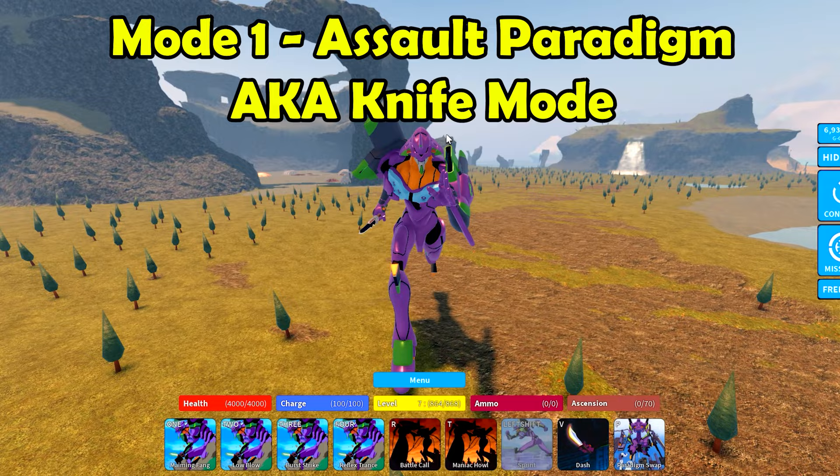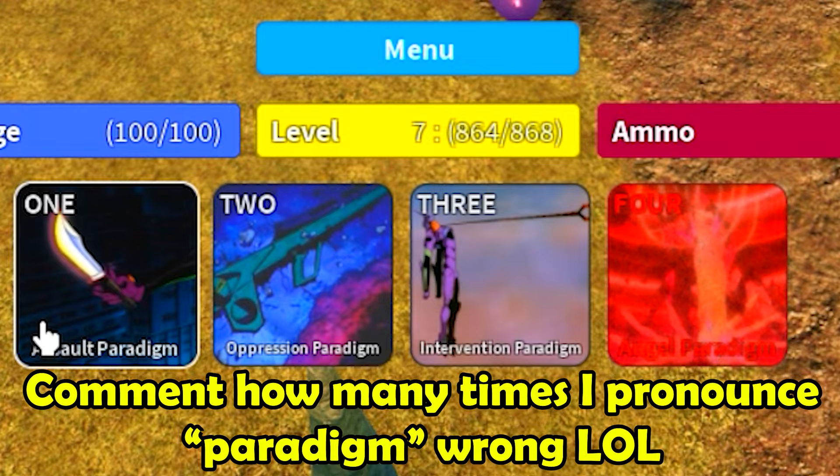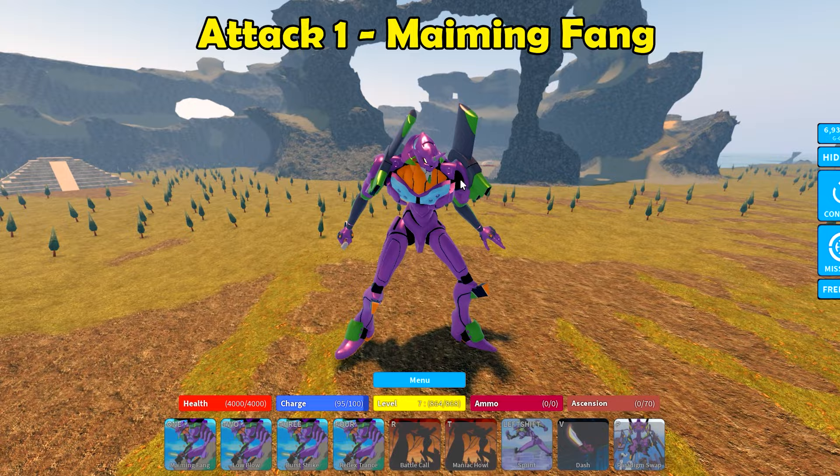Right now we are in knife mode, and this guy has a total of four modes. When you press the paradigm swap, there's a total of four modes. We are right now in the Assault Paradigm, or mode one, and this is primarily a melee mode — it's all about knifing.